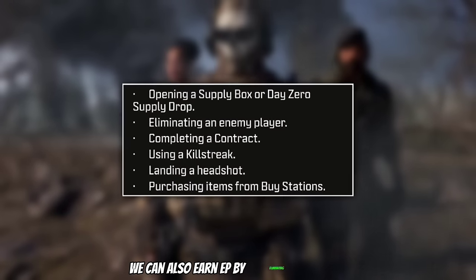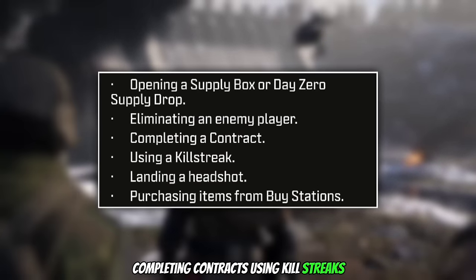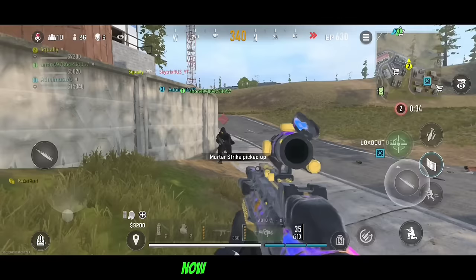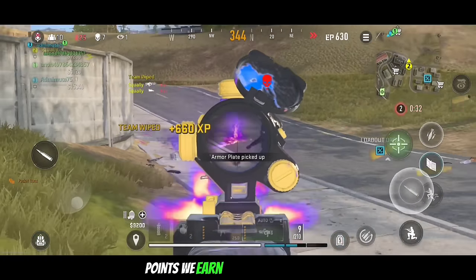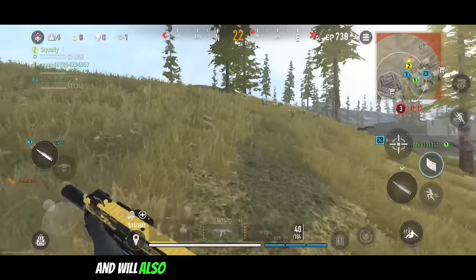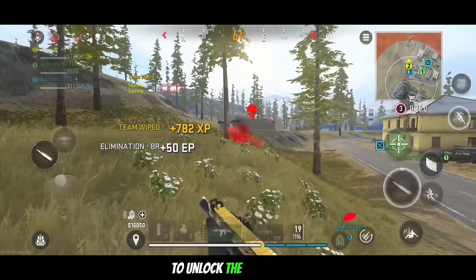We can also earn EP by eliminating enemies, completing contracts, using killstreaks, landing a headshot, and purchasing items from buy stations. The event points we earn by doing these tasks count towards individual rewards and will also be added to the total community EP score to unlock the Day 0 zones.